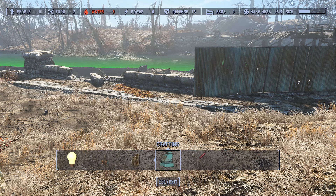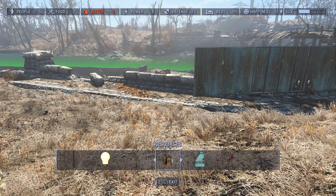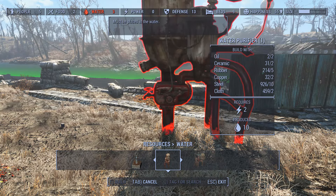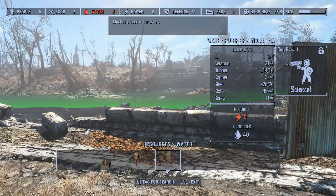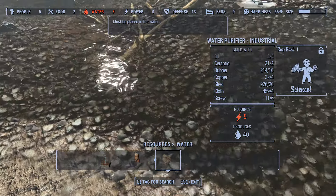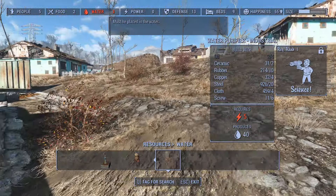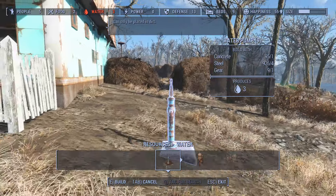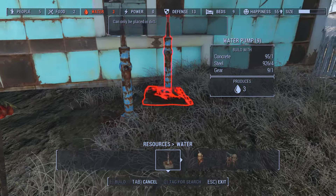Let's go into structure building and look for a well. Checking decorations, power, defense, resources, stores — let's go to resources. Water, food — there's a water pump and a water purifier. The water purifier must be placed in water and requires five power, so that won't work right now. We'll make a pump station and put it close to where the majority of people will be.